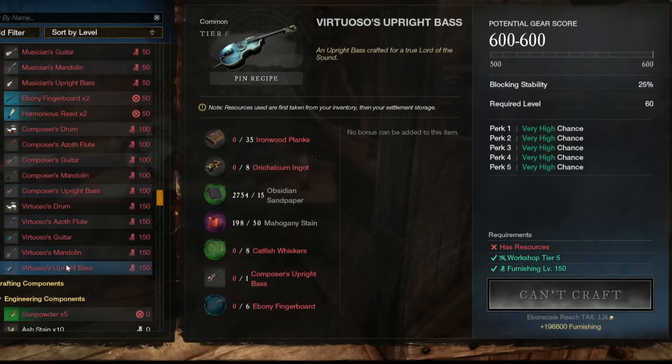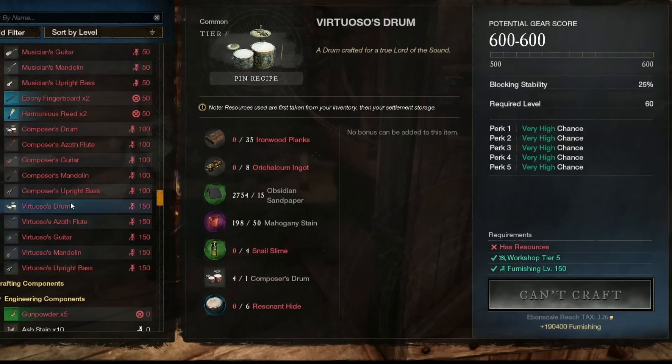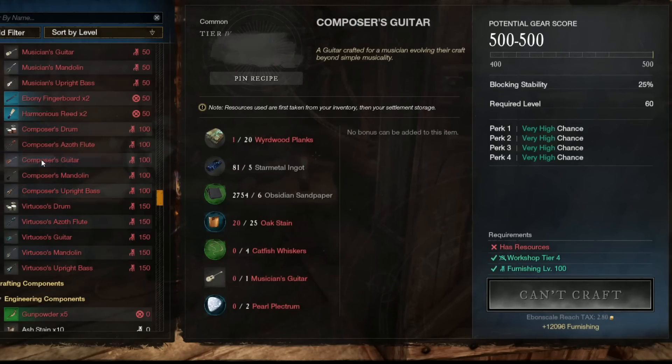And finally, now as a furnisher you will be the one making the new musical instruments that have come to the game with the new musician trade skill. The guitar, the mandolin, the flute, the drums — these are all made by you. And right now the prices and demand are high, so there's no better time to max this skill.